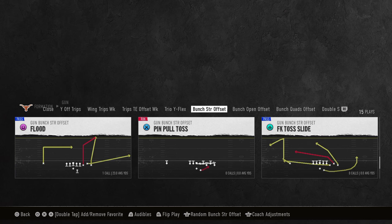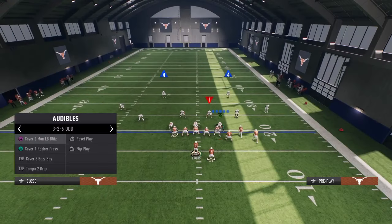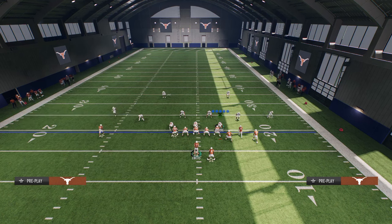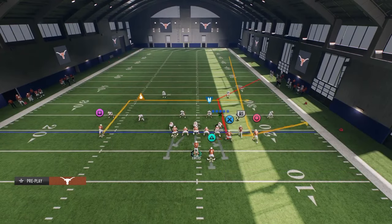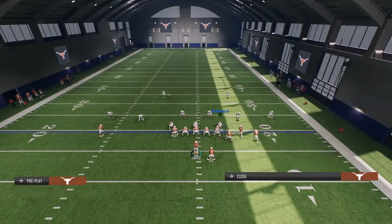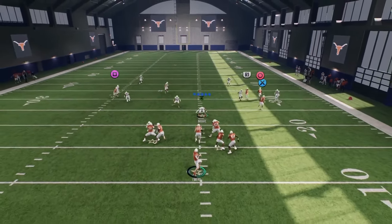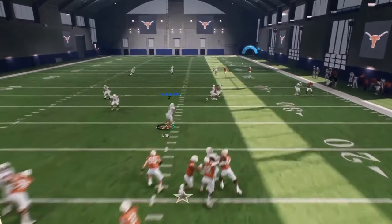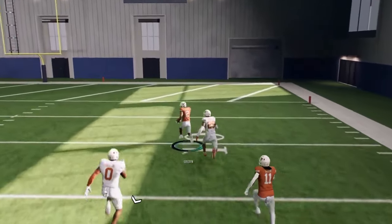We're going to be covering the play flood. The big tip you want to have with this is if you are playing someone and they are running cover two, you are going to run this to the short side of the field. You'll see here we're just going to stem the tight end all the way down straight to slot receiver, and then you can do really whatever you want with the backside receiver. On the short side of the field, this is a touchdown against cover two.